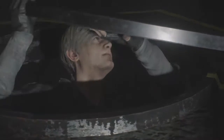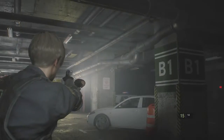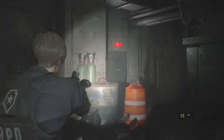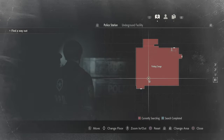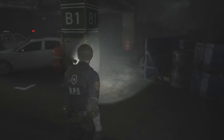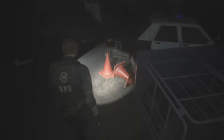Looks like I'm right, guys — we're in B1 of the police station, which is the underground. When you hit your map you've got nothing. You're in the parking garage, which is cool. I'm going to walk around, not run, and see what's around here.